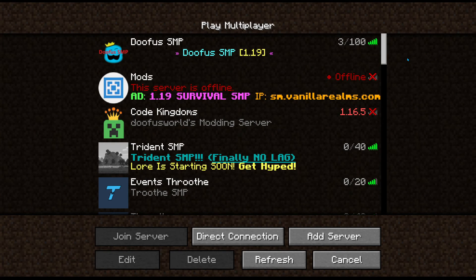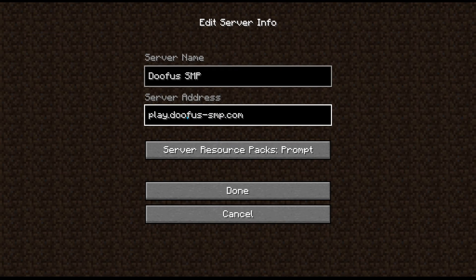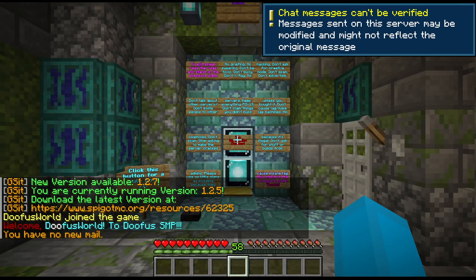Hey guys, welcome back to another video on Doofus World. Today I'm going to be showing you how to join my survival Minecraft server. You can join from Bedrock or Java — the IP is play.doofussmp.com. On Bedrock the port is just the default 19132, and the name is Doofus SMP.